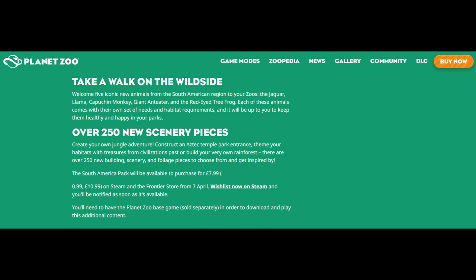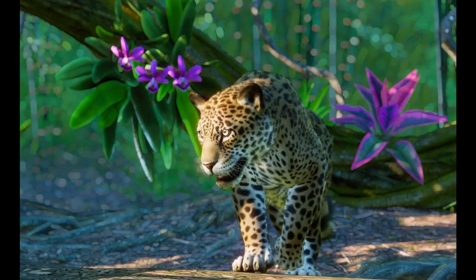The animals themselves are a pretty decent selection I think — some really iconic South American animals are coming in. First off we are getting the Jaguar, which has already kind of been teased within the game itself because there's a Jaguar mural piece that everyone noticed at the beginning of the game. People thought that meant we'd get a Jaguar, but we didn't get it in the base game, and now we have it, so that's definitely going to be a standout for a lot of people. It's also the most arboreal of the big cats, so I think we're going to see a lot of really interesting habitats for the Jaguar.